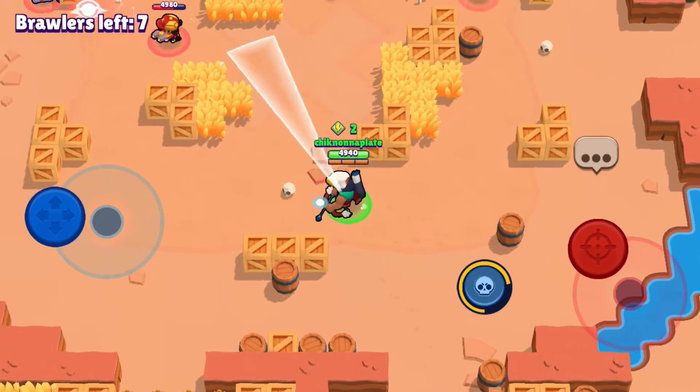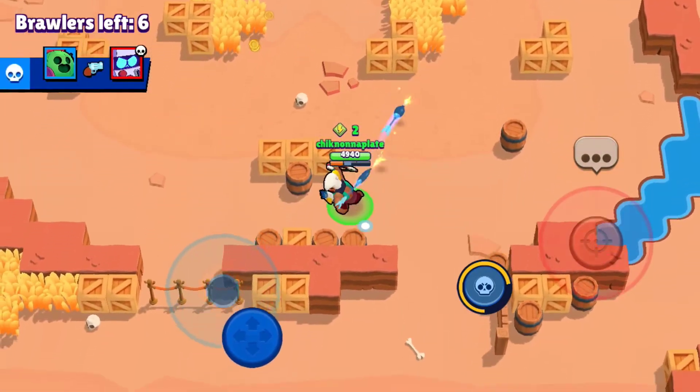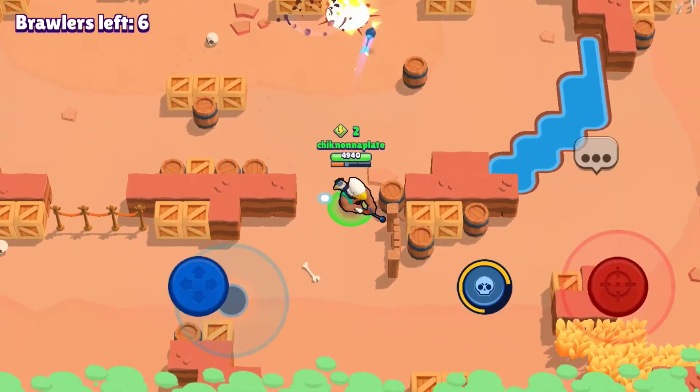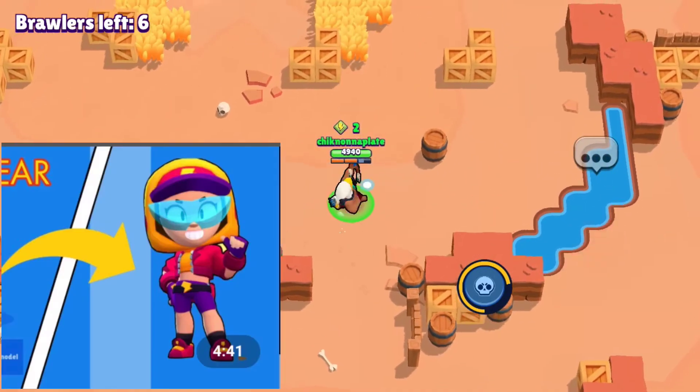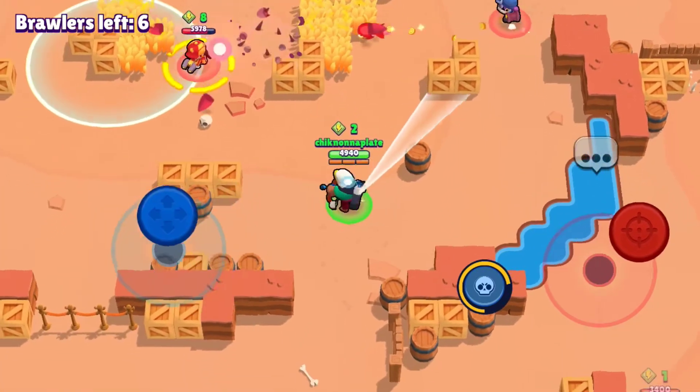Next up we got Gene, and his best skin is going to be Evil Gene — definitely the best skin in the game right now, voted by almost all the pros in the game. Next is Max, and her best skin is going to be Streetwear Max. It came in the new update with Surge, and her other skin is not very good.